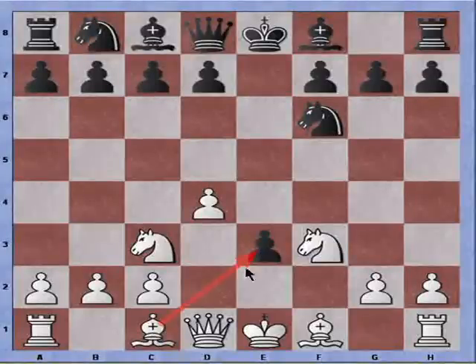Furthermore, I'm getting three developments of the Bishop. After which, with two pieces surrounding the King, I can decide to castle kingside or queenside. So this makes it all very flexible.